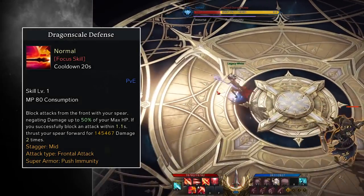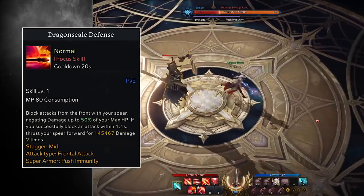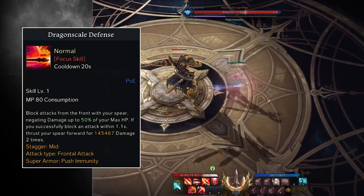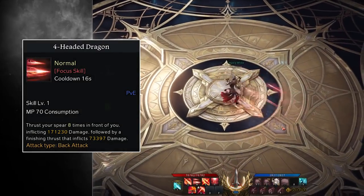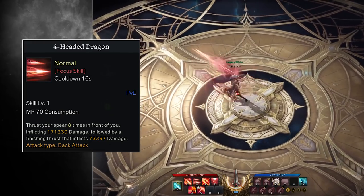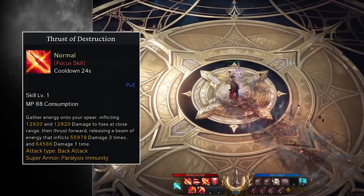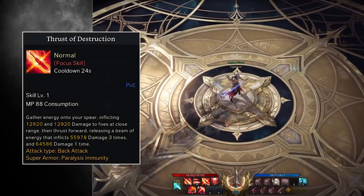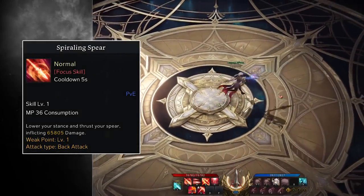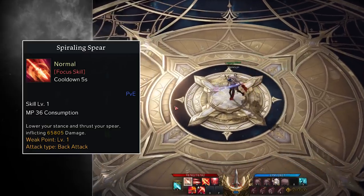Now we're onto our filler attacks. Dragon Scale Defense, as mentioned earlier, is one of the best filler skills to have, as it provides you with a counter that blocks attacks from the front, now getting damage up to 50% of your max HP. If you successfully block an attack within one second of using the skill, you will thrust your spear forward for massive damage. Four Headed Dragon has you thrust your spear eight times in front of you for extremely high damage, followed by a finishing thrust that deals around half of what those eight attacks did — we leave this at level one. Thrust of Destruction deals moderate damage at close range before releasing a beam of energy for four ticks of high damage — another skill we don't need to level up. Last up, Spiraling Spear is a solid single-instance high-damage attack that also provides low weak point damage in a pinch, so we don't bother leveling this one either.